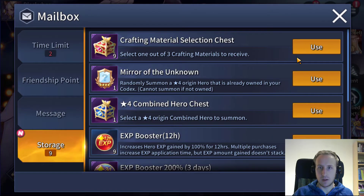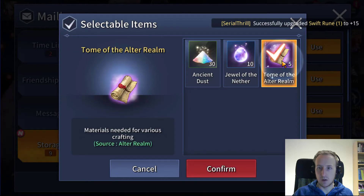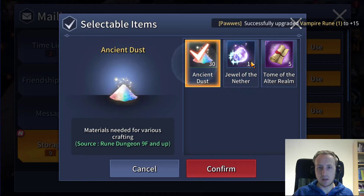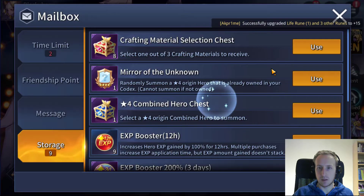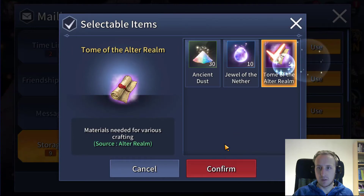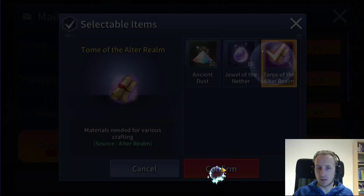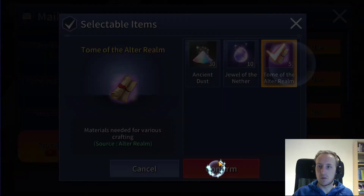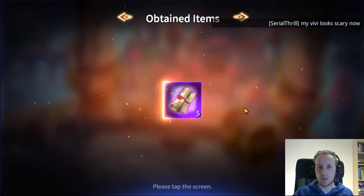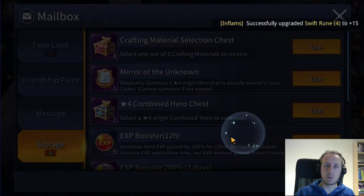Those chests you get in the mailbox. We have nine of them, and when you use them you can choose between Asian drill jewel, jewel of nether, and dome of altar. I'm gonna gather up domes — all I'm gonna do is get altar realm tomes because the other two are not too hard, while the tomes are very difficult. The altar realm tomes are pretty hard — you can get about three a day and you need seven to do something, so this is a very welcoming gift.